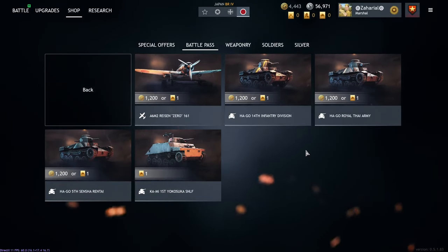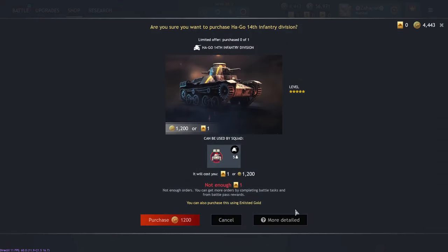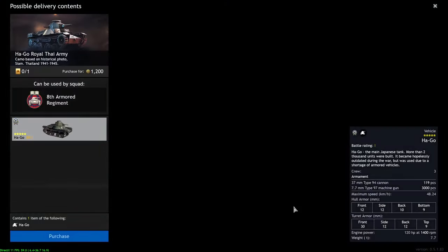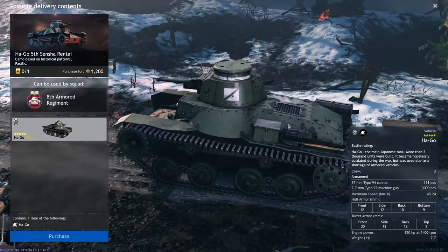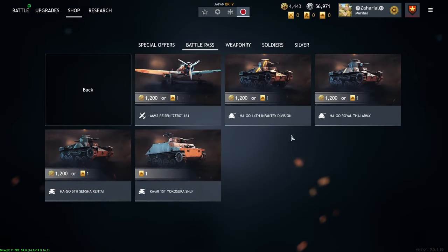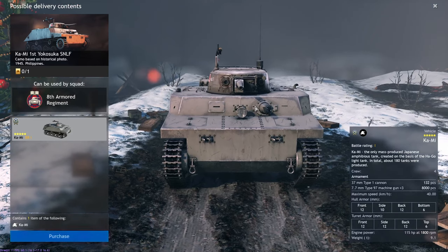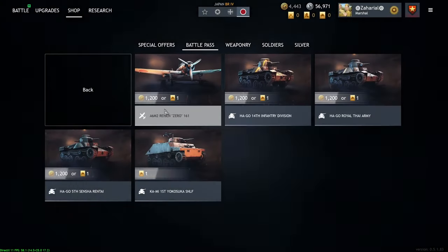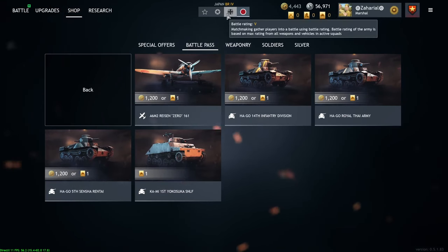The rest of the Japanese vehicles are the Kami and the Hago — basically three Hago variants. You do get access to the Hago pretty early, but if you're considering spending a gold order on one I would really caution you against it. I just don't like the gun on the Hago. They're neat little tanks, but you'd be way better off saving your order and hoping something better comes out, or spending it on a different nation. If you're dead set on Japan, the Kami is probably the route I would go just because it's amphibious. But I think the Japanese Battle Pass tanks are pretty lacking.